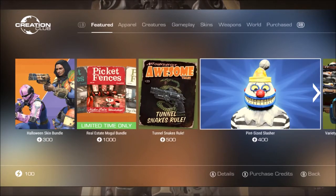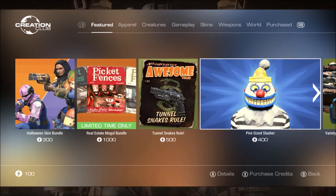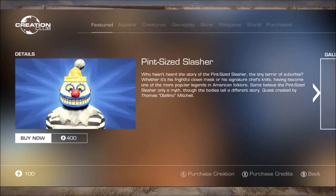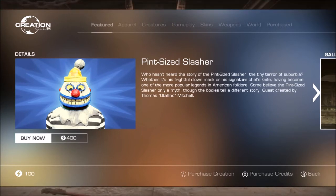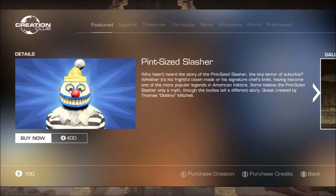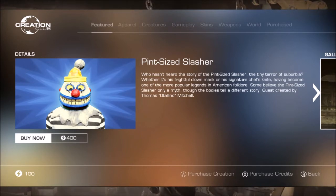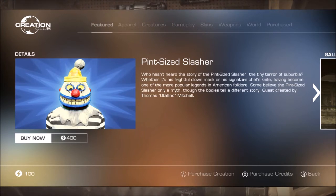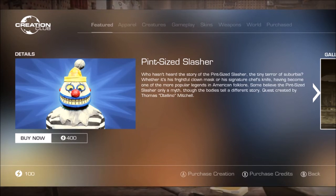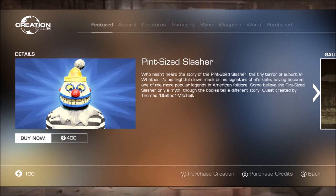Then there's the Pint Size Slasher, which I personally never got to play because I bought it but on my PS4 it glitched out and didn't work — I spent 400 credits for something that didn't work. I don't think others had the same issue. It's 400 credits and asks: who hasn't heard the story of the Pint Size Slasher, the tiny terror of suburbia? Whether it's the frightful clown mask or signature chef's knife, the Pint Size Slasher has become one of the most popular legends in American folklore — some believe it's only a myth, though the bodies tell a different story.